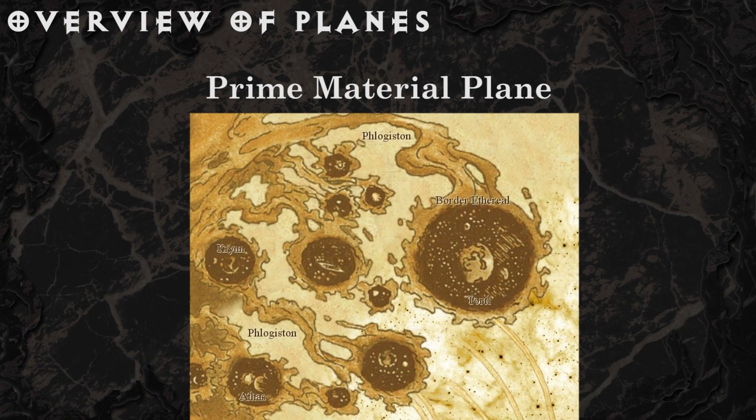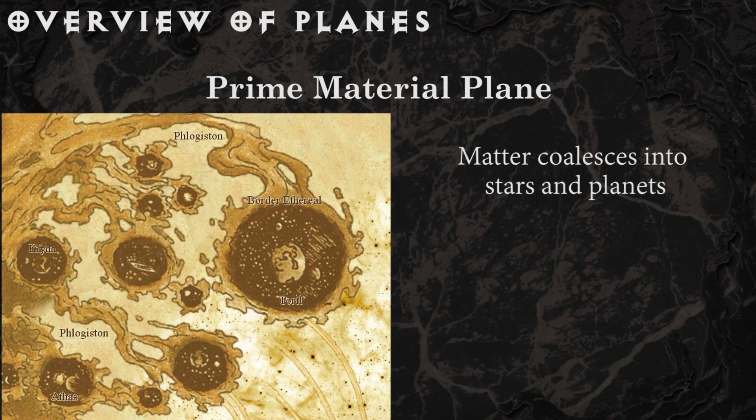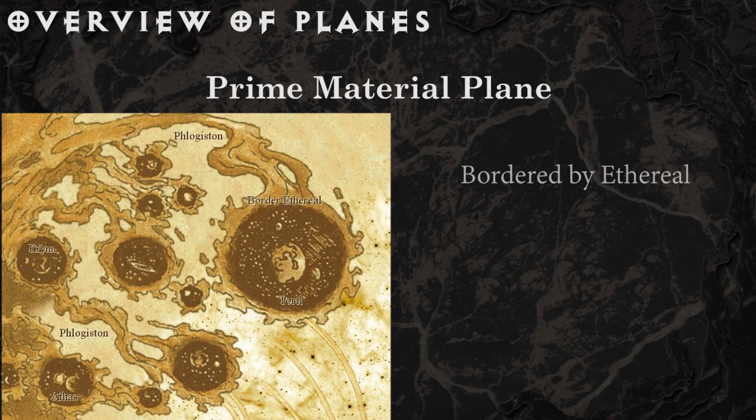The Prime Material Plane is where you were probably born. Matter here collects into planets, moons, stars, and other bits, and is surrounded by an amber substance called phlogiston. You can actually sail through this substance through a process known as spell jamming. The Prime Material Plane contains worlds like Toril and Krynn, and is essentially the cradle of most of TSR's individual settings. This plane sits upon the edge of the Ethereal Plane — the way to the inner planes — as well as the Astral Plane, which is the way to the outer planes.